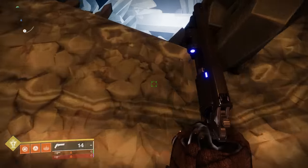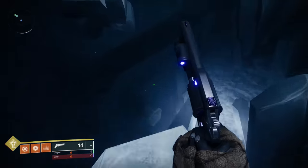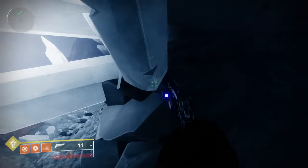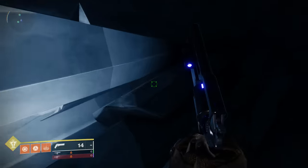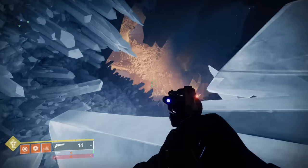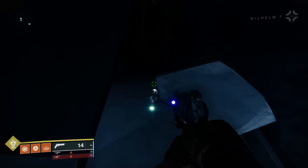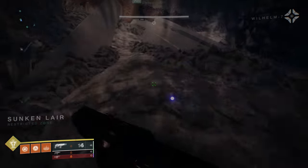Head to the giant crystalline cave. Normally you jump down to continue forward, but this time you want to jump upwards and scale the different crystals until you find another collectible located up here. Grab it and drop down to continue to the next encounter.